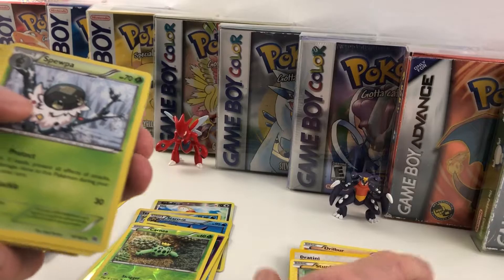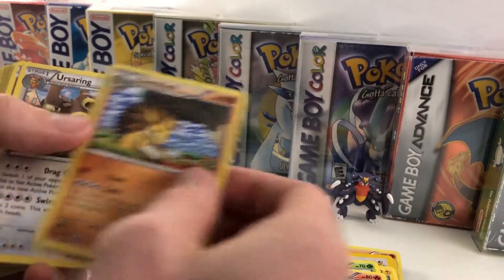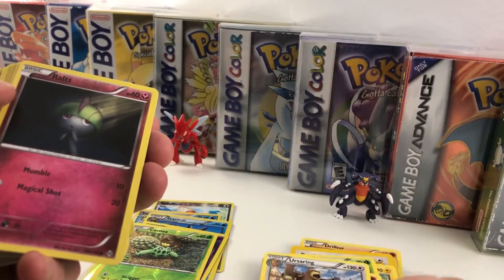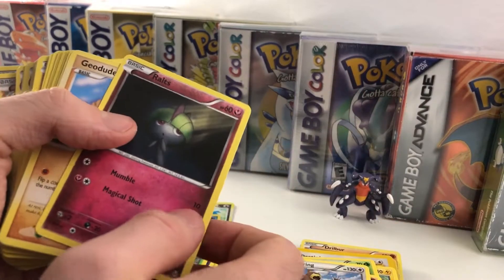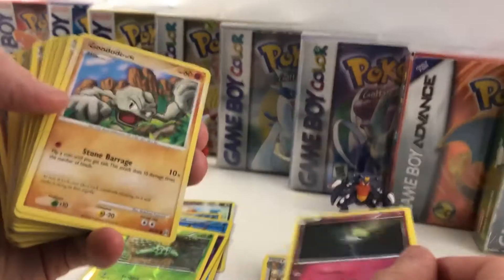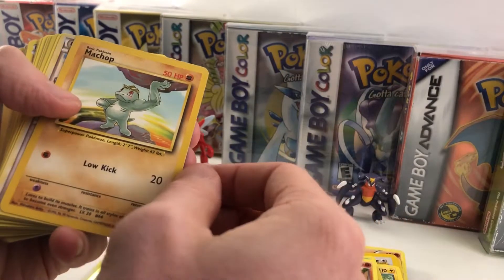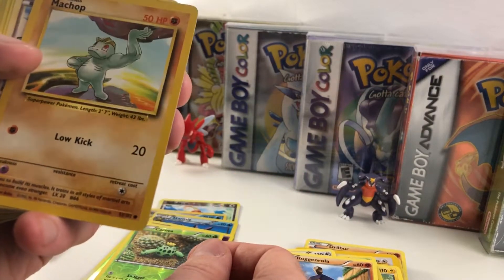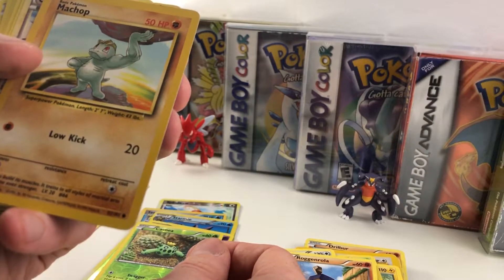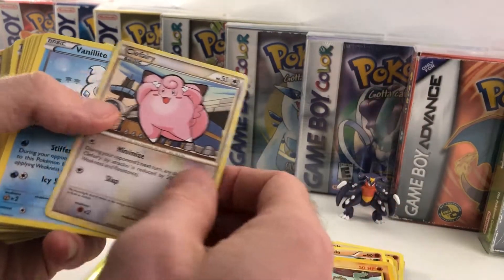Stunfisk — I'm not even going to check if that's a rare because I know it's not. We've got Spupa, Breloom, Sandslash. You know what would be pretty cool — if we had like a Charizard or Blastoise or something from the original set in here? That'd be pretty cool. We've got Geodude, Rock and Rolla. An original Machop — is that actually original? I think so, I think that is from the original set, not from the Evolutions set.